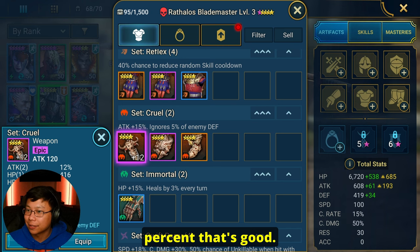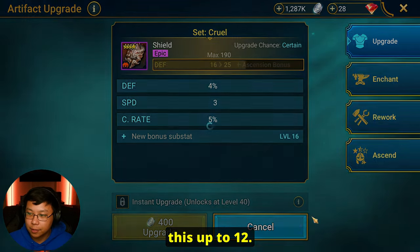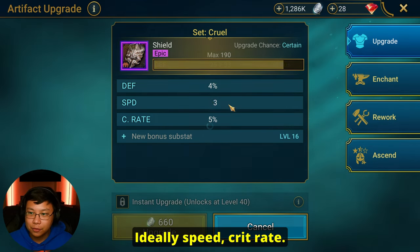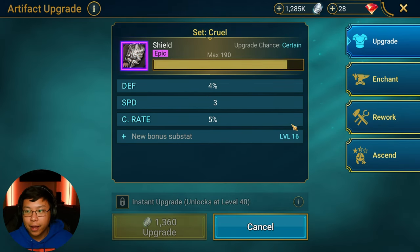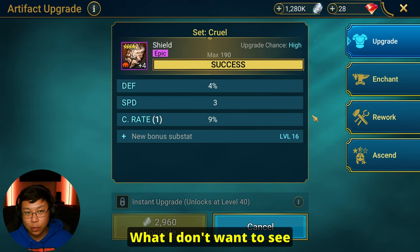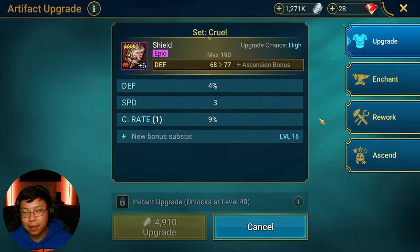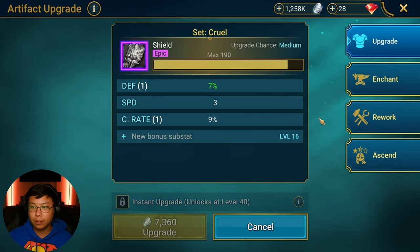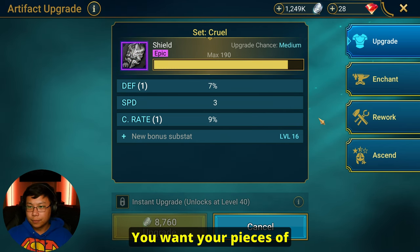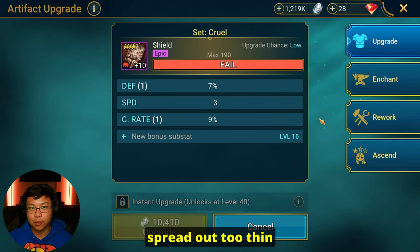We got double attack percent — that's good. We have speed and crit rate, nothing wrong with defense. It's only 4 stars so we won't take it too far, but let's instantly take this up to 12. I favor triples the most, but I do accept doubles. What I don't want to see is a bunch of 1-1-1s — I don't want the rolls to land on one of each. That's not a good piece in my opinion.